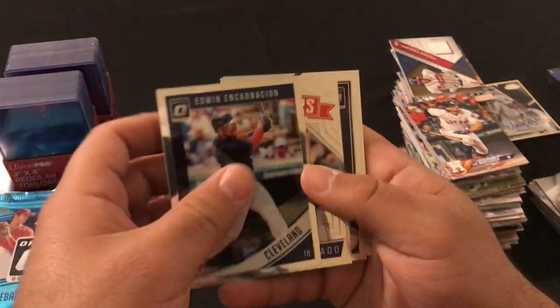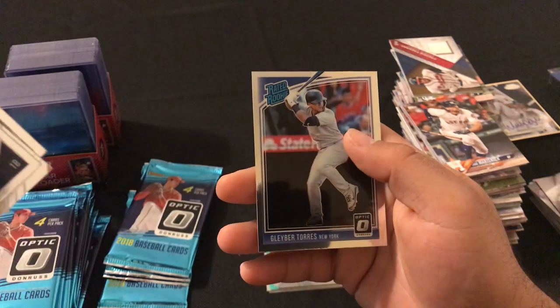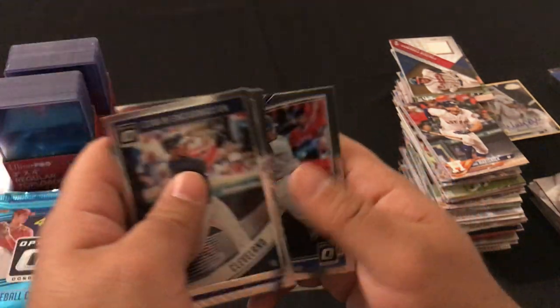We got Edwin Encarnacion, Nolan Arenado Out of This World, Altuve, and Gleyber Torres rated rookie.